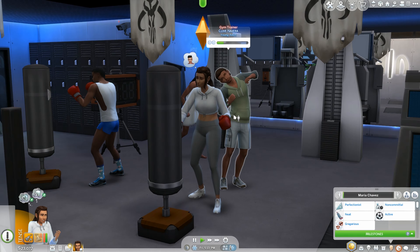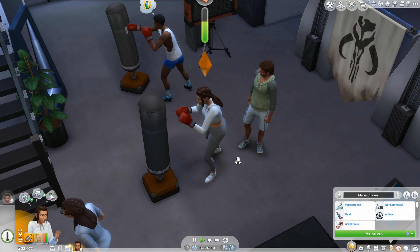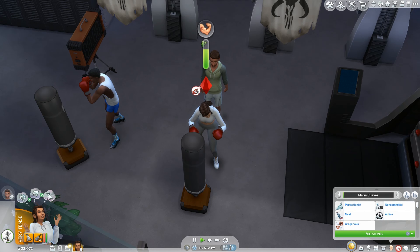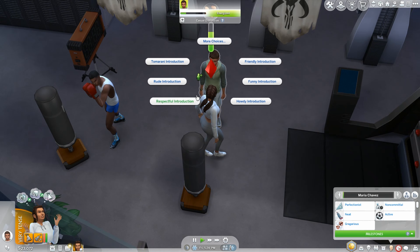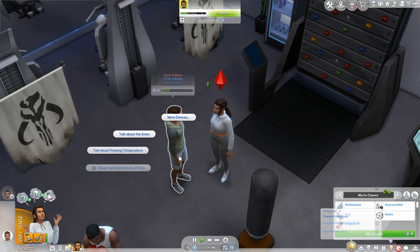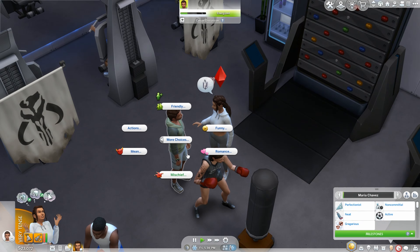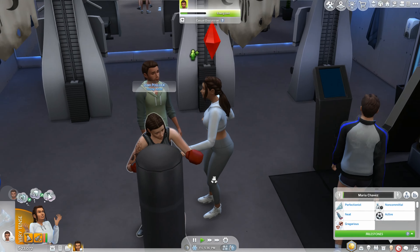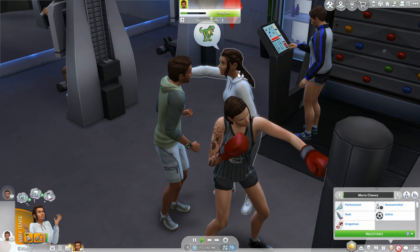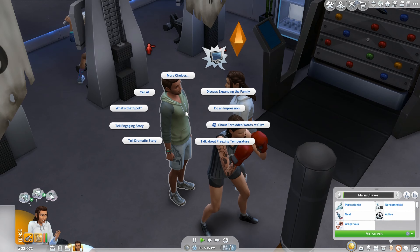The gym trainer is really on us — he's like, 'You're going to injure yourself punching like that, you need proper form.' I'm loving this let's play so much already, I'm really vibing with this vanilla gameplay. She needs to have some fun — she's really tense. Let's do something funny, tell a funny story. Maybe flirting will be fun for her — let's flirt with the gym trainer since he was checking us out before. He reacted... he's not interested. He is not interested.